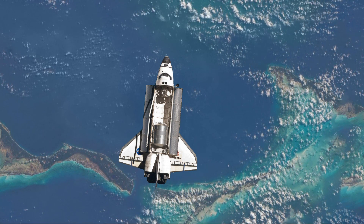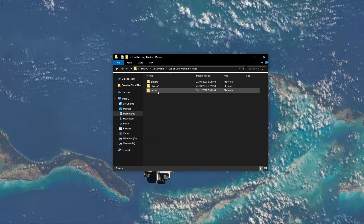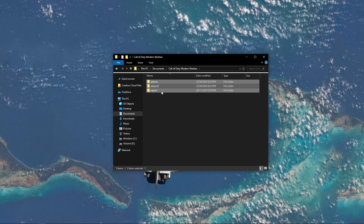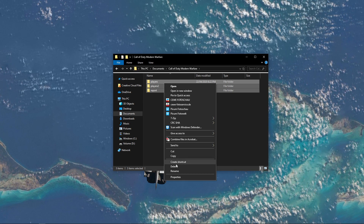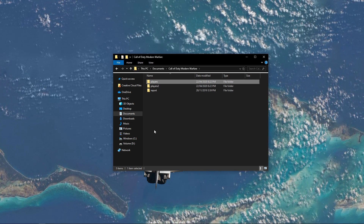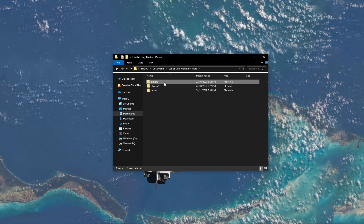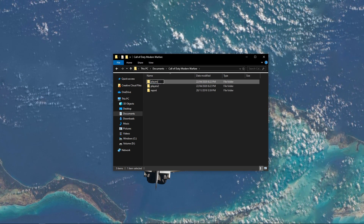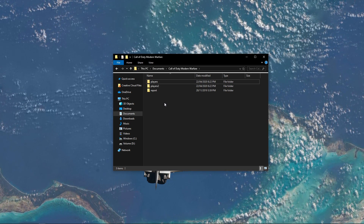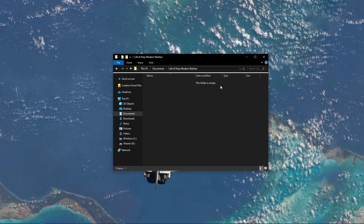First of all, open up your file explorer. Navigate to your Documents, then Call of Duty Modern Warfare. In some cases you might only have one or two folders here, but this will not change anything as you will have to delete everything in this folder. When starting up Modern Warfare now, your graphics settings will unfortunately be reset. If you don't want this to happen, then don't delete the files but rather rename them to something else. This will make sure that you can change the name back once you have no issues launching the game without getting an error.